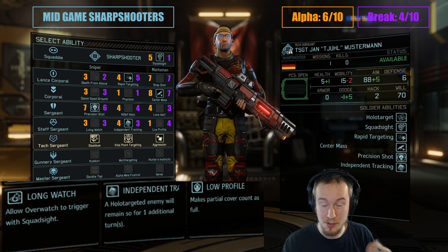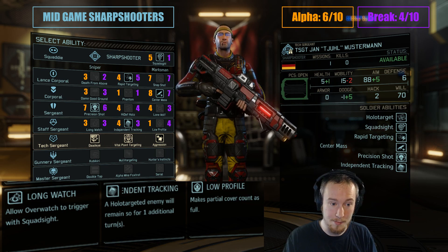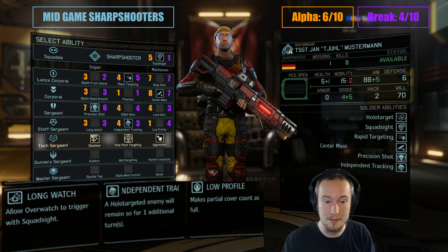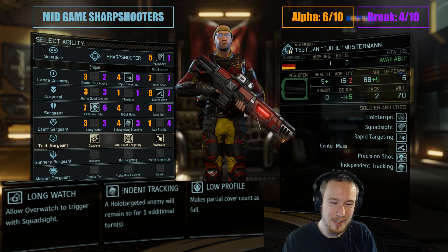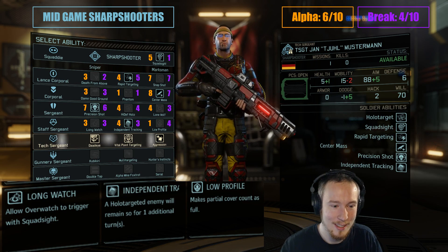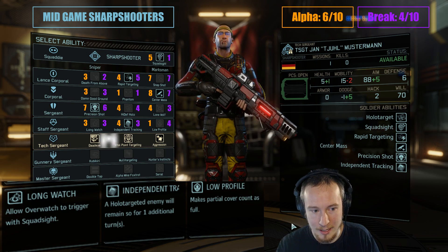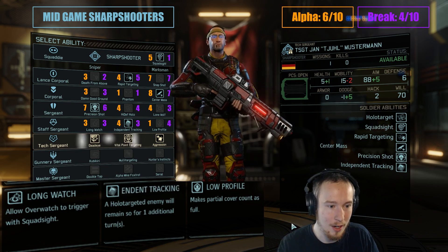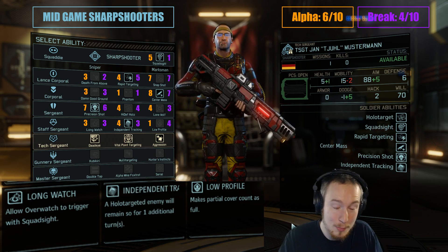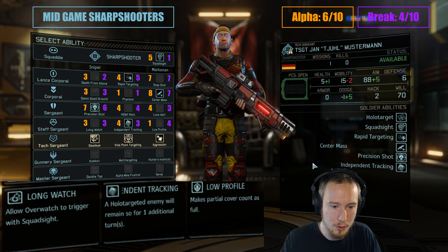I took Precision Shot at Sergeant, despite the fact this is a holo-targeting build, and I think that's correct — it wasn't a mistake. Precision Shot is a very, very nice perk to pick up and will be very beneficial to the soldier. You're allowed to take High Definition Holo with this build instead, and it's pretty good — we'll talk more about that when we get to Gunnery Sergeant and look at Kubikiri. But right now we don't have High Definition Holo on our holo targeting, and the holo targeting is still quite nice.